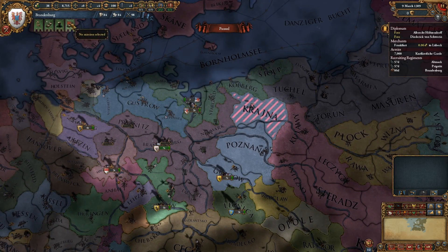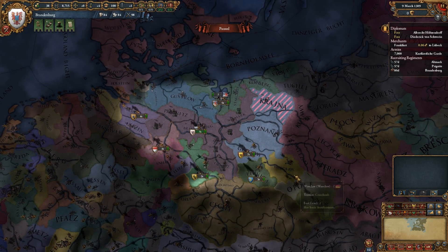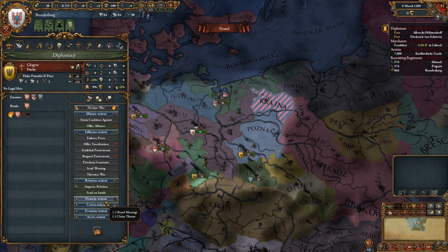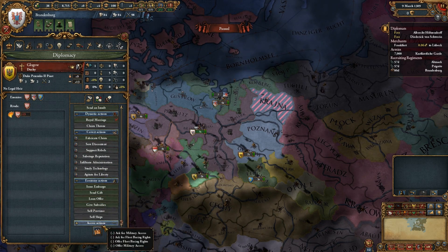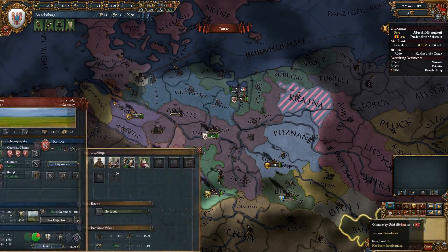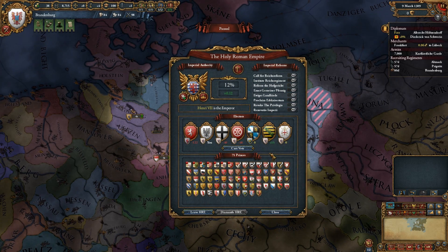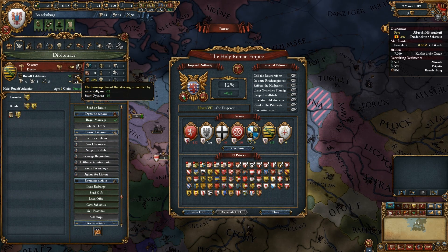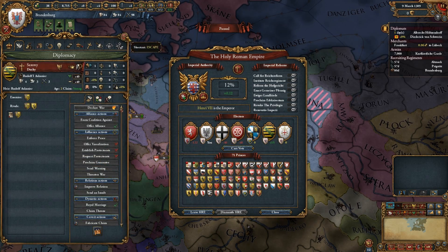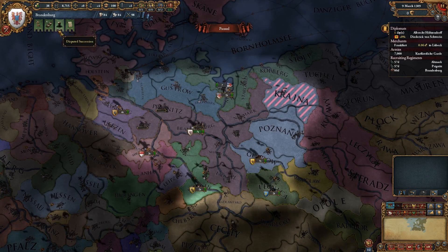We've selected our rivals. Now let's fabricate a claim on Poznan — that's our first priority. And with our other diplomat, we'll go after Saxony for an alliance, since we already share the same religion and the same dynasty. Let's get that alliance as quickly as we can, and then we'll start the game proper.